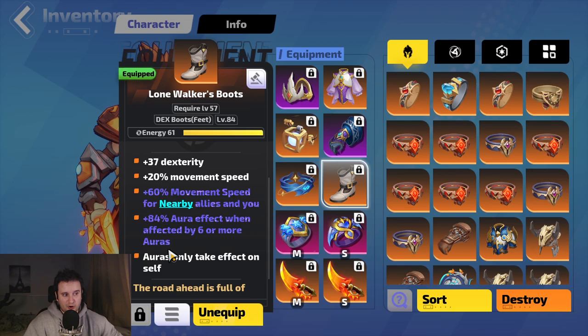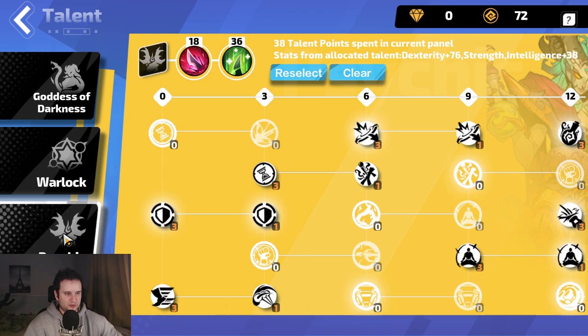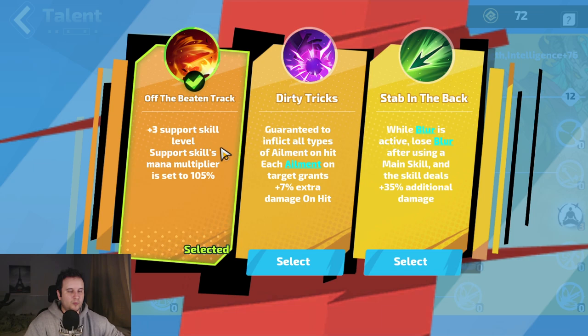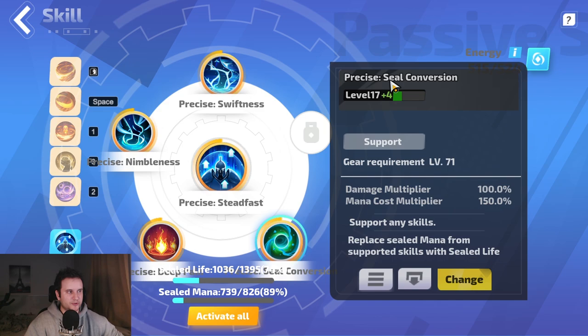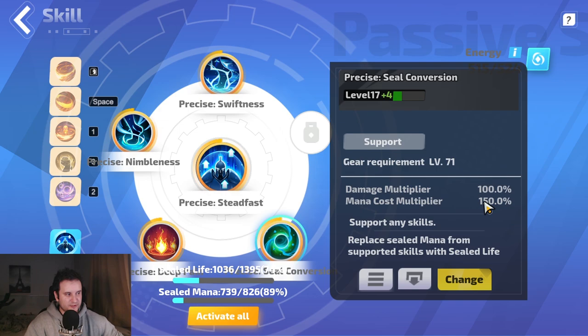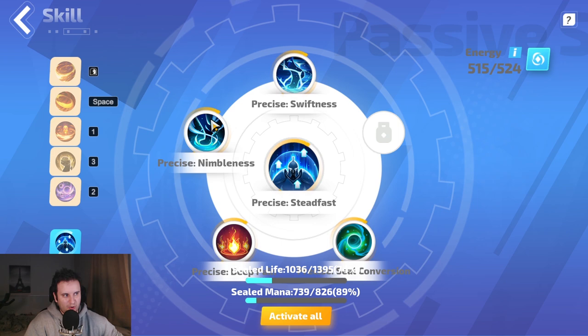Now let's talk about our aura setup. The Lone Walker's Boots give 84% aura effect, which is insane, but you need six or more auras to activate them. This is where the Off the Beaten Track talent comes in — it sets support skill mana multiplier to 105%. For this to work you need Precise Seal Conversion, not the normal version. You can buy it in the auction house for around 10 FE. The normal version does not have a mana cost multiplier — be careful. This mana cost multiplier is 105%, and with that talent you can reserve all your auras on life without taking up too much reservation space.